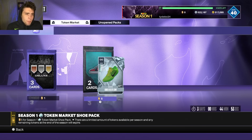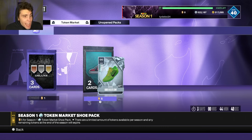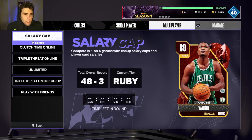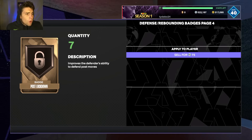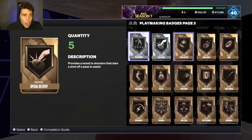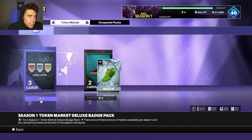A lot of people have been asking what to do with tokens. Obviously I got Brandon Roy, but for you guys I would put a heavy emphasis on these deluxe badge packs. When I compare the deluxe badge pack to the shoe packs, the deluxe badge pack has my main attention - one token for three badges. Badges are rare, so any remaining tokens you guys have, spend them all on badges. That's basically what I spend every token on.